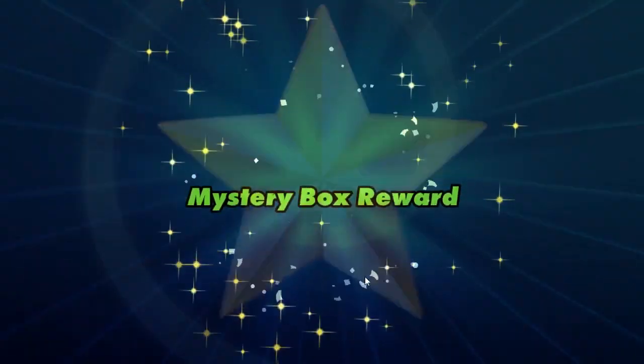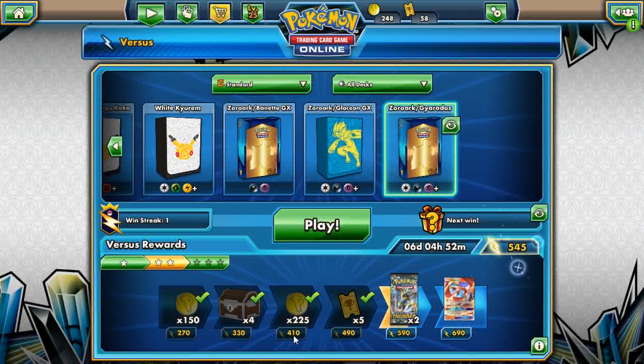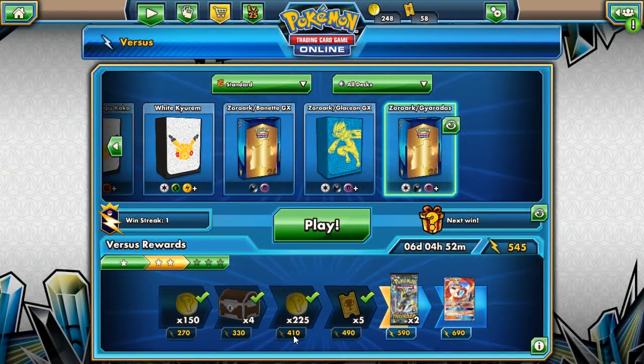I actually enjoy this deck a lot — it shows why it won the regional championships because it just hits hard. Gyarados as a one-prize attacker can hit up to 200 damage. Most of the time you're looking at 150, but hitting 200 means your opponent's Pokemon really aren't doing much. With Choice Band that's 230 — knocking out everything except Decidueye, Metagross, Solgaleo, and Lunala GXs. Just a phenomenal deck, very good pairing, Double Colorless Energy attacker as well. Still not sold on Timer Balls — I did have good Timer Ball luck, but a Great Ball could possibly work. It also makes you more susceptible to Garbodor item lock, which does hurt the deck a bit.